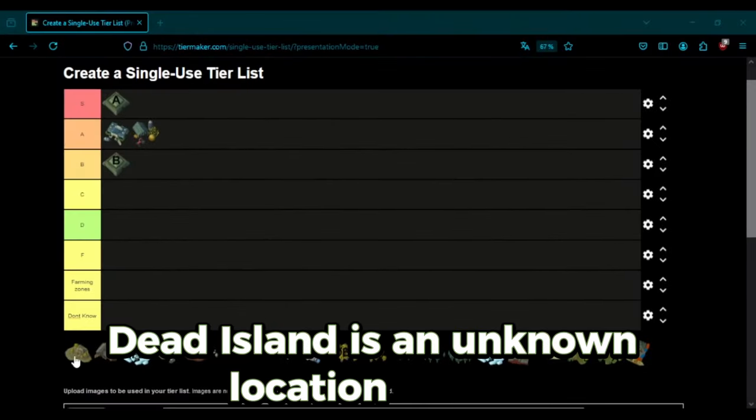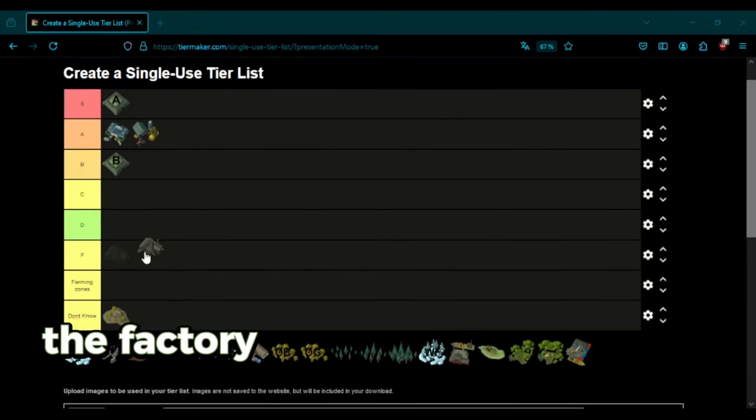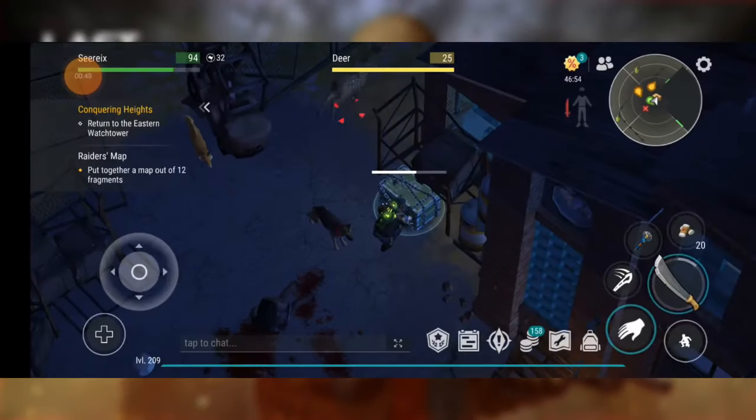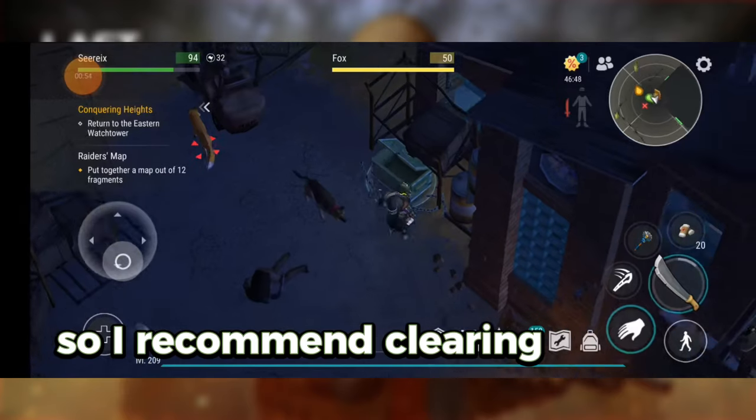Dead Island is an unknown location for me — I've never visited it. The factory is decent for gathering crafting materials, though it doesn't offer high-value loot like other locations. It has a chance to give you a grenade in one of the chests, so I recommend clearing it from time to time.